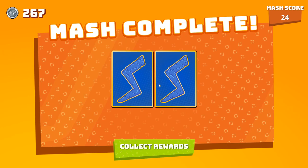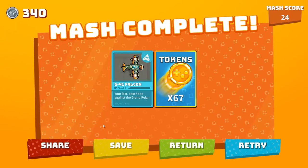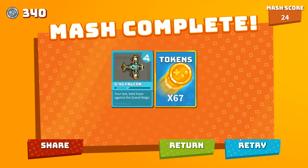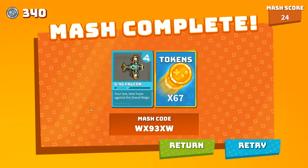When you win a MASH, you will get new dev cards, so I'm going to collect my rewards. I got a G41 Falcon — that's a shoot-em-up plane — and 67 tokens. Now I have a couple of options: if I really liked the MASH, I can save it. There's a back shelf in my store where I can go and replay all my saved MASHes. I can retry the MASH from this screen, return to the shop, or click the share button — it'll give me a MASH code that I can share with anybody, and they'll be able to play the exact same MASH I played, which is pretty cool.